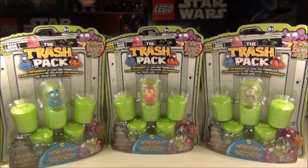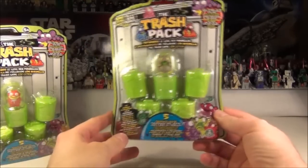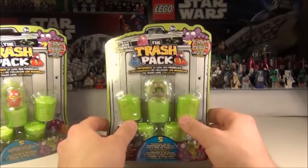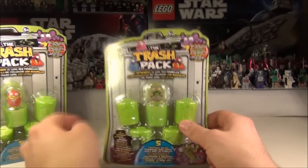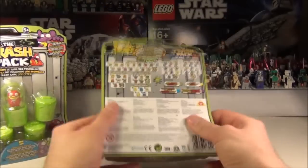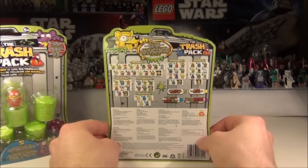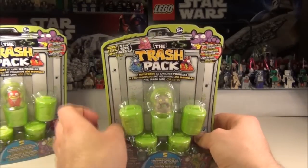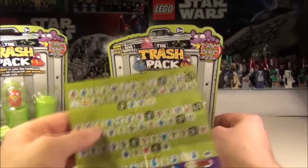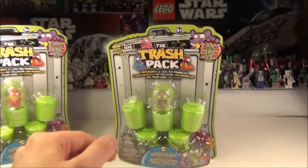This is the European packaging, so there are multiple different languages on there and it all looks very messy. But inside you can see we have one trashy on display, while all the other ones are mysteries. We get five in a pack — these packs were £4.99 here in the UK. It shows you some of the trashies on the back as well: ultra rares, rares, and commons. You also get the limited edition ones, which are highlighted in black, so let's hope for some of those.